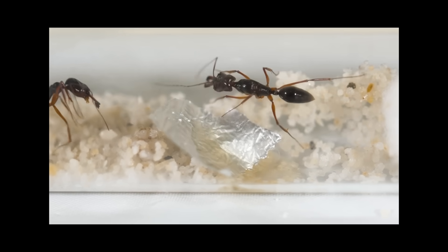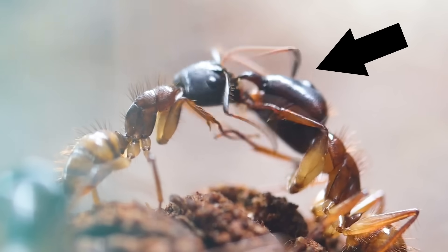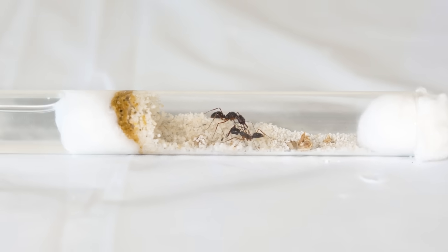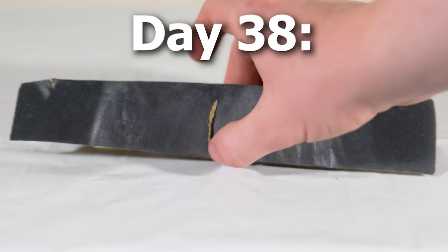She didn't even try to eat it. It turns out the ant did this for a reason. When a colony is this small, the queen will feed the workers by regurgitating its body tissues into their mouth. This means the colony already had enough food for now. I was going to have to wait till more ants hatched until they wanted extra food — so that's exactly what I did.